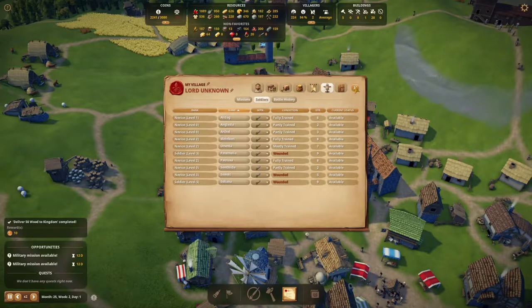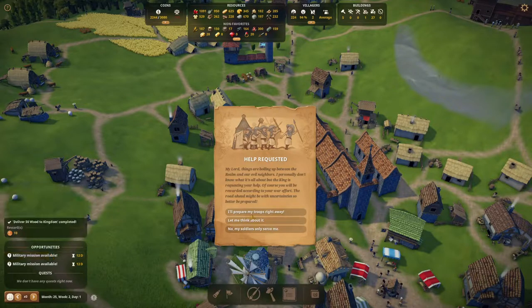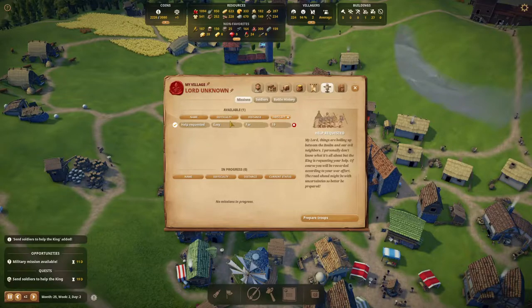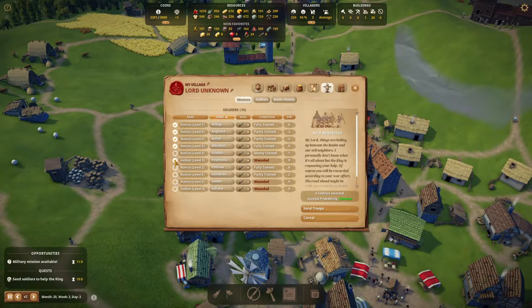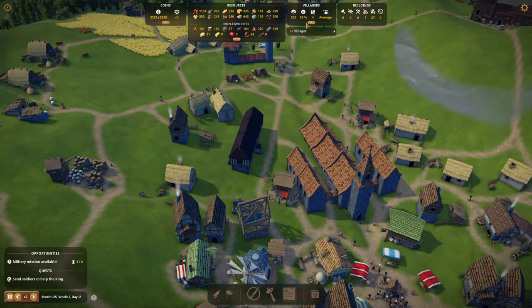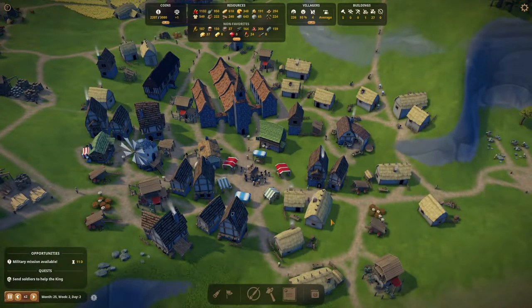I'm going to send out all the healthy soldiers on a mission, because I think they should do that. An easy mission, so let's go. Let's have some fun. Soldiers — let's send out those that are not wounded. That is seven of them. Send the troops. A few extra villagers come in — well, they're building jobs, so that's good. As soon as we have those available, we can send them out. We should have all of our people working.